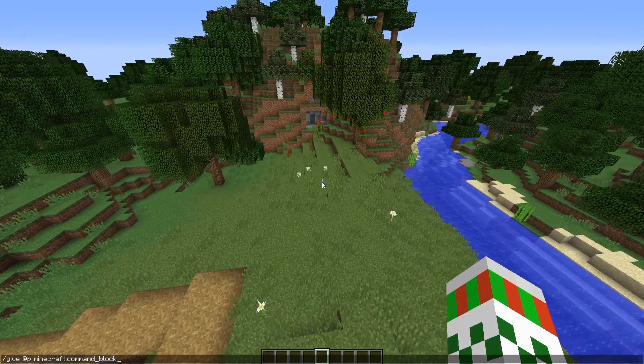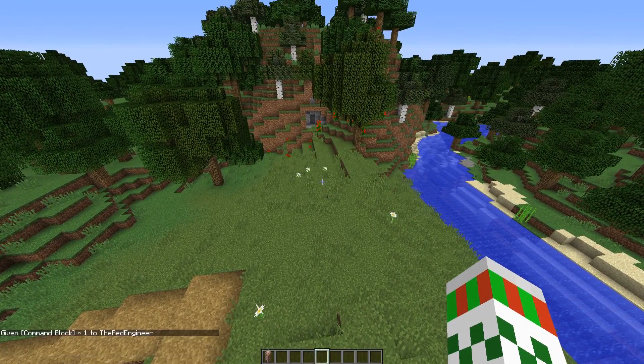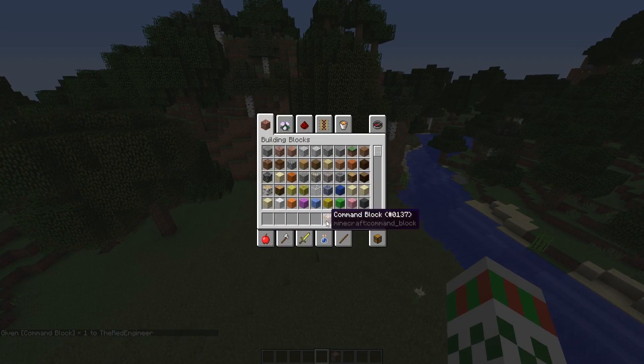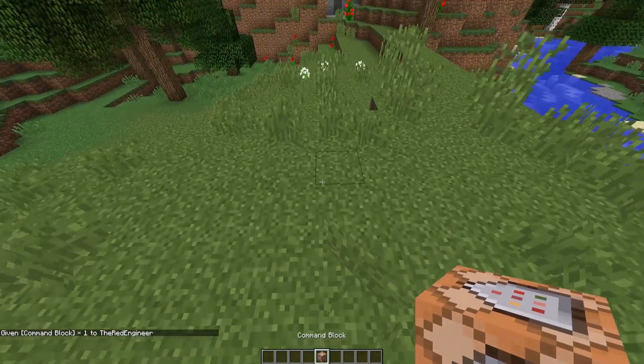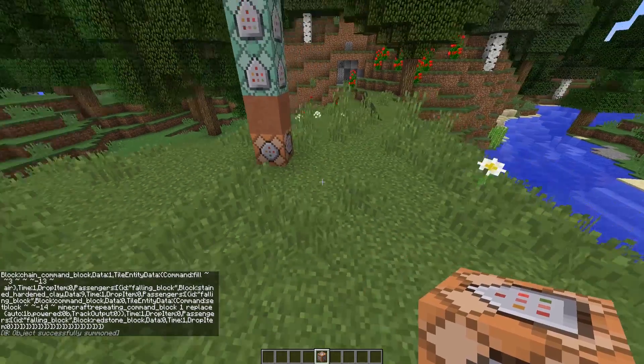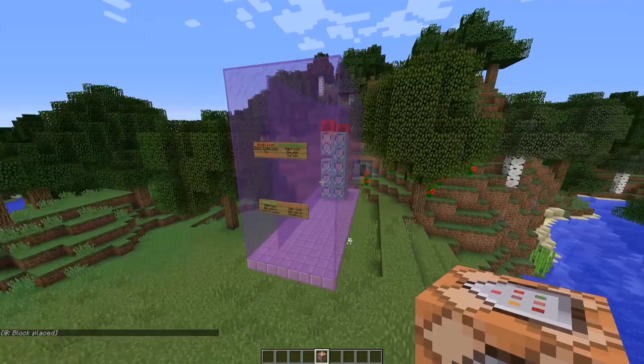So of course you have to give yourself a command block using this command in chat: give @p command_block, and you'll get a really nice command block. Then you have to place it down into your world and go copy the command which is on my website and which you can find in the description of this video. You paste it inside this command block using Ctrl+V, press on this button, press on done and the machine will be generated in just a few seconds.